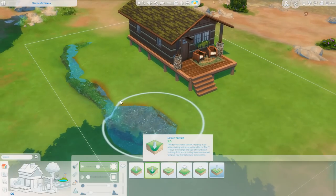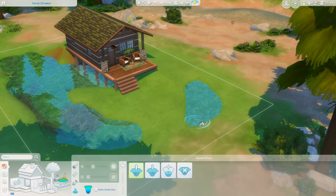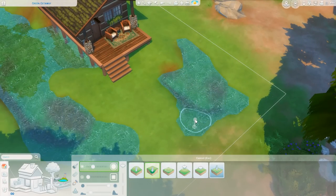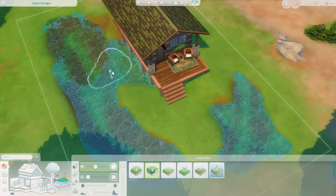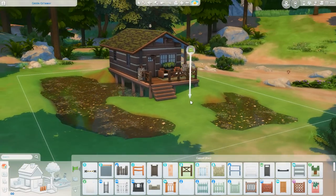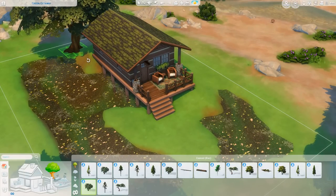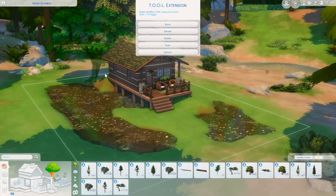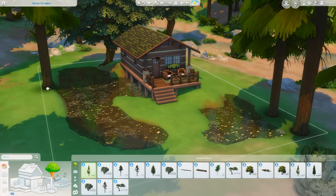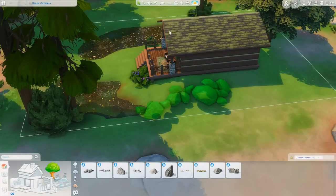I had so much fun decorating those spaces. We end up getting a dock over the water and lots of spawners throughout that make it so there are fish and bugs that spawn in the water. I think the last time I created any kind of home for somebody who likes to fish was way before we got the pond tool, so it was really cool to do this. The last one I did was a fisherman's tiny house in the world of Sulani — a very different vibe. I'll try to remember to link that one below.